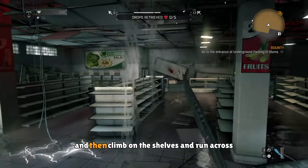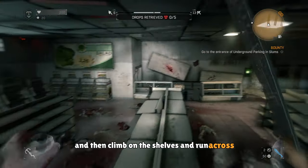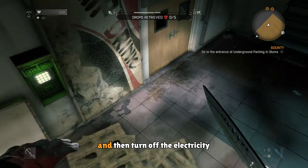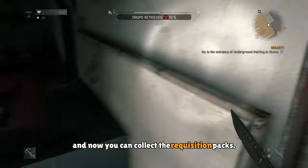You can hop on down here and then climb on the shelves and run across to a counter. From there, you can jump on these wooden little planks and then turn off the electricity. And now you can collect the requisition packs.